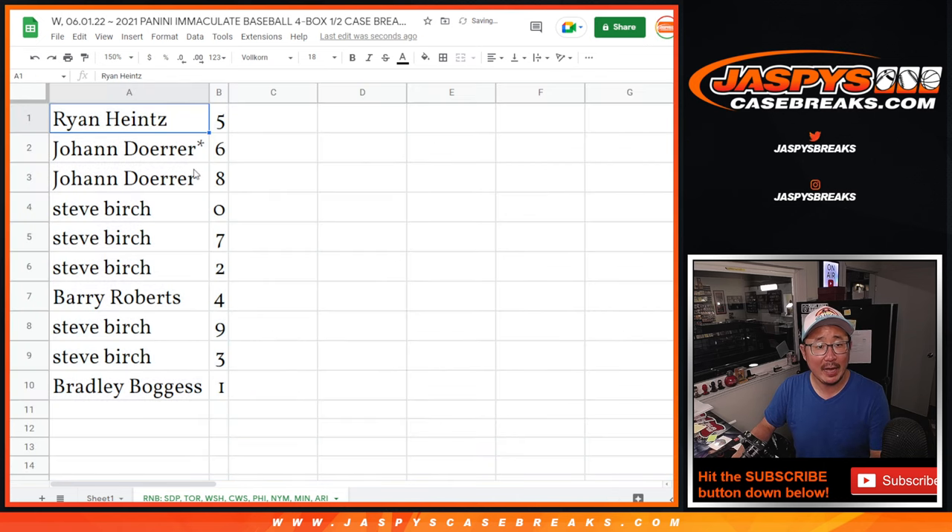All right — Ryan with five, Johan with six and eight, Steve Burch zero, seven, two, Barry with four, Steve Burch nine and three, and Bradley with one.